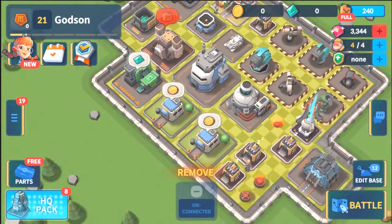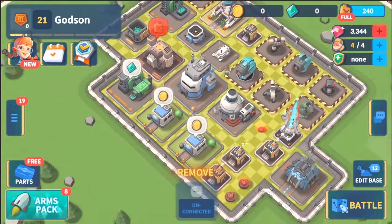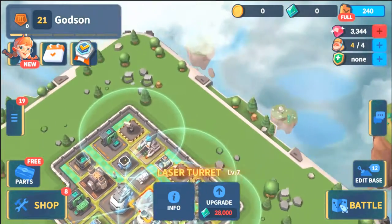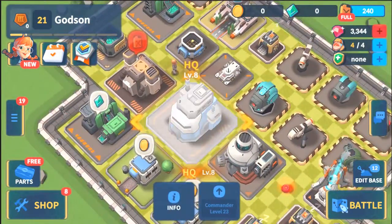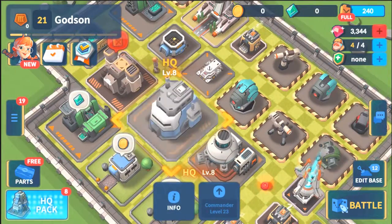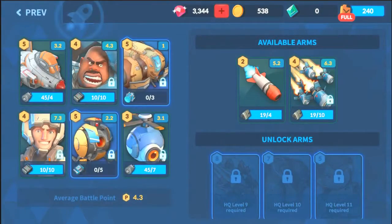Yo, what's up guys, it's Godson! Welcome back to Mad Rocket: Fog of War. A lot has changed in my base — I've upgraded a lot. Today we're gonna try and show you some of the new troops I've got. We're now at HQ8, the HQ is now at level eight, and with that we get a ton of new troops. Check it out — here's everything new in my armory, pretty dang dope.